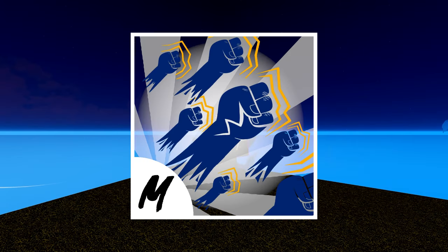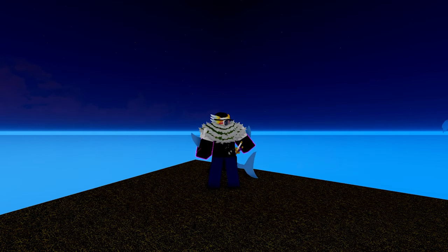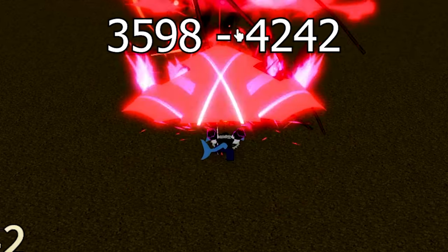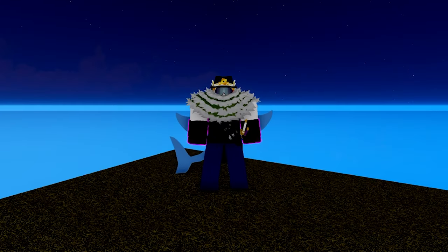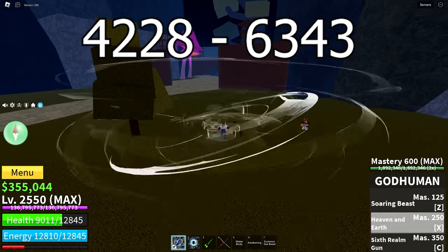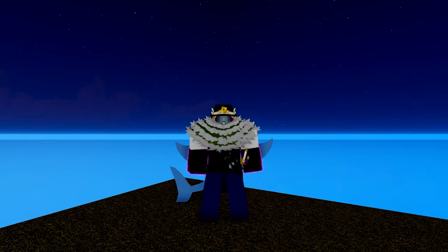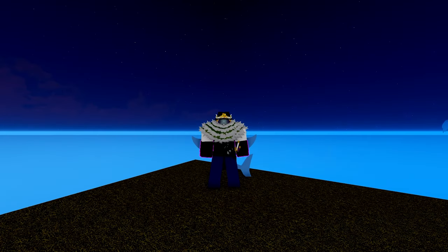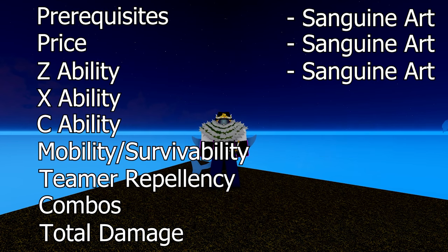X Ability. The X abilities are God Human's Heaven and Earth and Sanguine Art's Scarlet Tear. They can both be projectiles. Scarlet Tear does from 3,598 to 4,242 damage, whereas Heaven and Earth can do from 4,228 to 6,343 damage if held. Heaven and Earth also has the ability to change from a projectile to an AOE move if held, which can be good for PvP, but sometimes annoying if you accidentally hold it for too long. Just because of the choice to throw a projectile or have a big AOE, this point is going to God Human.